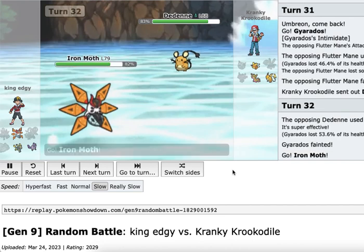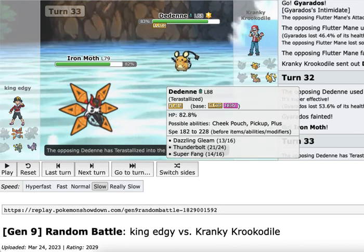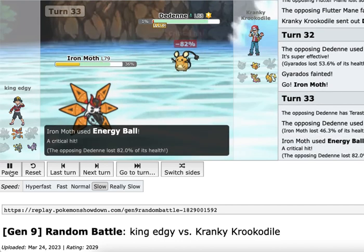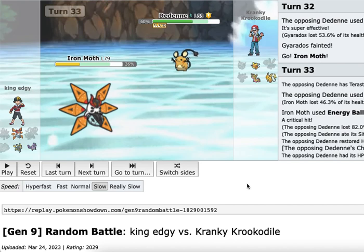Now every single time we've gone Sludge Wave, the opponent might think we don't have our Grass type attack. I thought he'd switch out but he stays in, and he turns Dedenne into a pure Electric type using the Gen 9 type change mechanic. Dedenne is normally Electric/Fairy — by making it Electric, it boosts STAB on Electric moves and removes the Fairy typing, so our Sludge Wave might not knock it out. It does massive damage with Thunderbolt. We come back with Energy Ball, which gets a crit but doesn't quite get the KO, and Dedenne heals up.